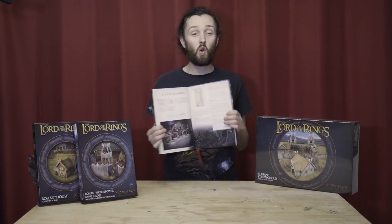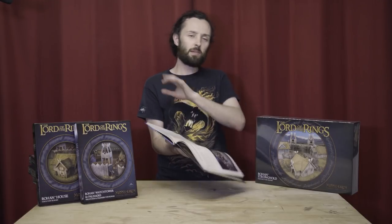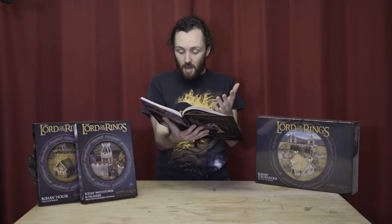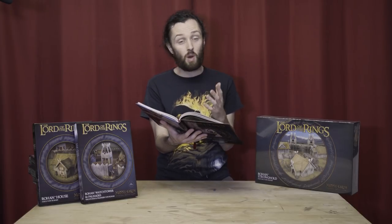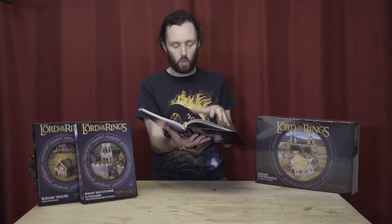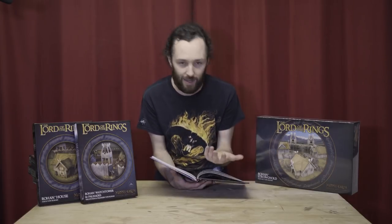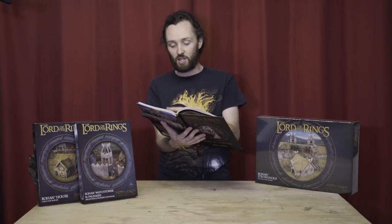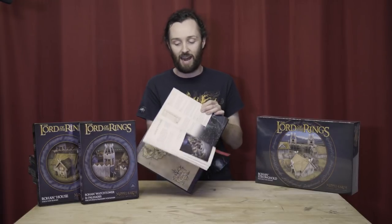Then we have Retreat to the Hornburg — another deeping wall scenario where the deeping wall has been lost and overrun, and our defenders have to bail back. We've got a lot less numbers now: Aragorn, Legolas, Gimli, Haldir, and 12 Warriors of Rohan and 12 Galadhrim. Then a whole bunch of Uruks — four captains, 20 warriors in groups of 10, and eight berserkers. But of course they just keep coming back on the board edge, which is absolutely savage. Numbers beyond count — you've got to get out of there fast.